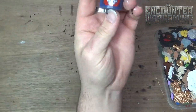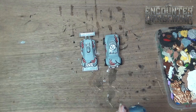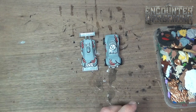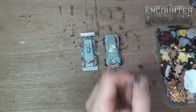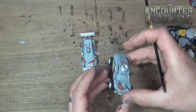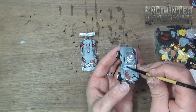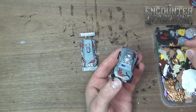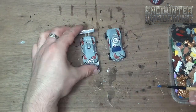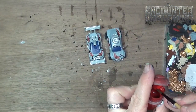My last base color is going to be Cantor Blue on all the windows, as we've done on all the other vehicles. You can use whatever color you wish to paint your glass — metallic, purple, green — but I like the sort of bluish tint to them because it looks the most like an actual tint. Blue looks amazing and is super easy to highlight. So I'm painting all the glass, and probably the floodlights and front lights with Cantor Blue. I'll take a little bit of red and put it on the rear lights as well.